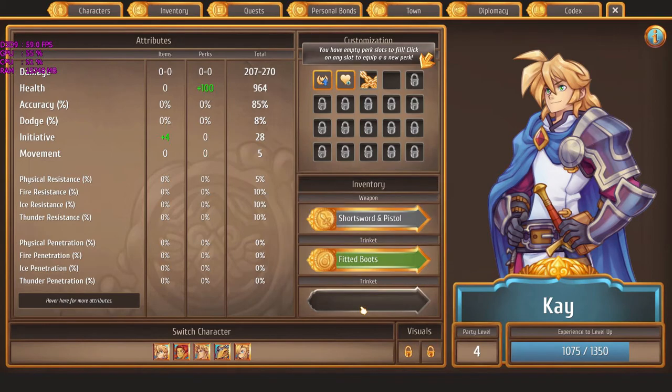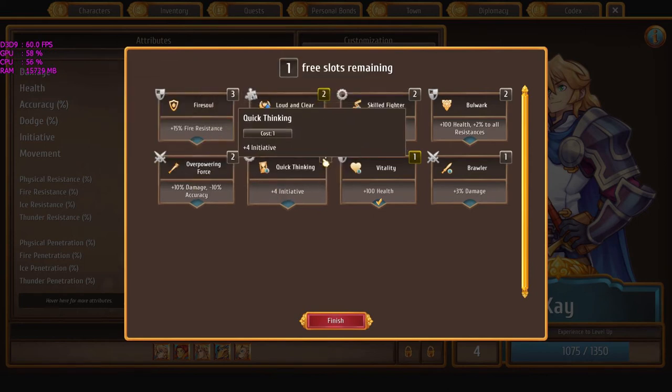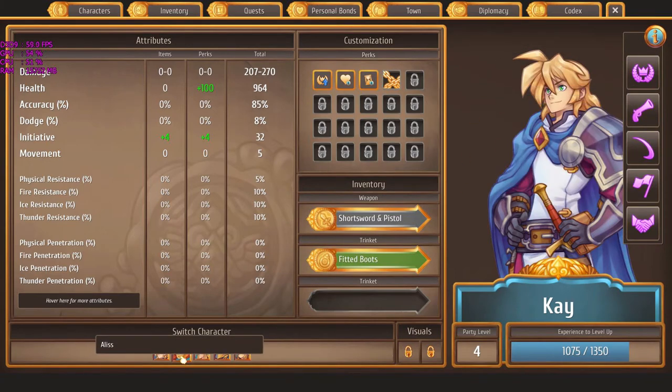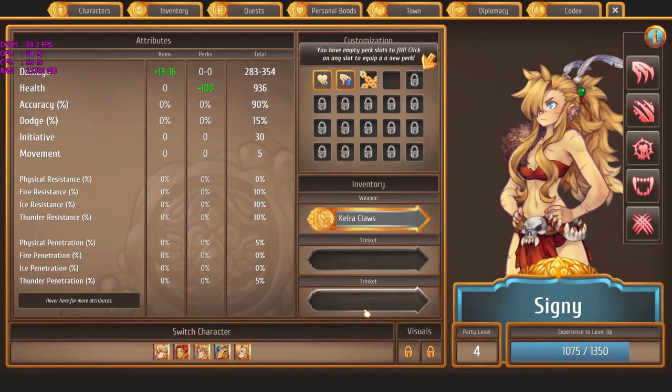We have perks over here — special items. Apparently we've unlocked another slot, so we have one free slot remaining. Quick thinking would give us plus four initiative; brawler gives plus 3% damage. By and large I've found this character is more useful for commanding than dealing damage — he's the king, still getting his feet wet. There's a whole cast of wacky characters with their own backstories that have become part of the party.